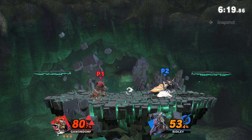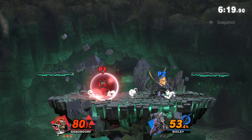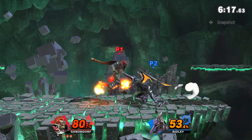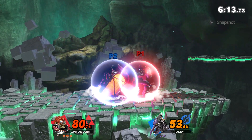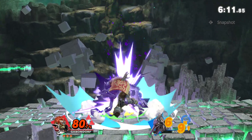As soon as the Ridley landed, they retreated. This is where doing unnecessary burst options will only hurt me. This empty land into shield was to see if this Ridley is like most Ridleys where they do nair out of shield — and it turns out they are. I set up the nair out of shield habit with another empty land into shield, which allowed me to land this air choke from out of shield.